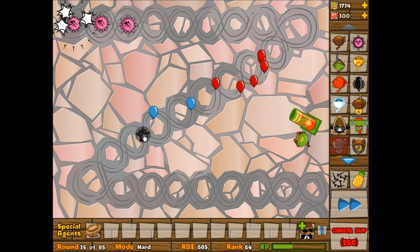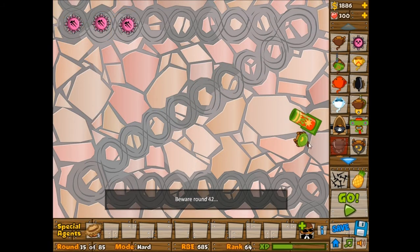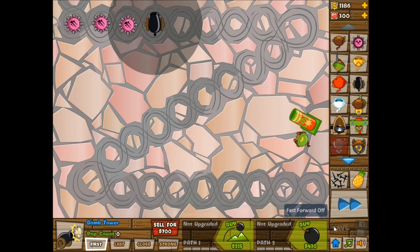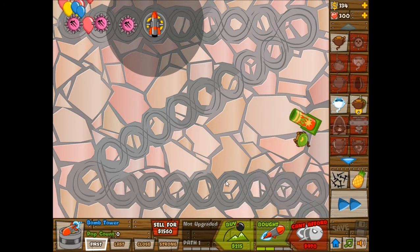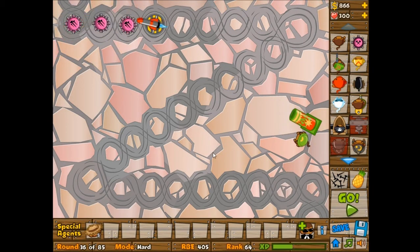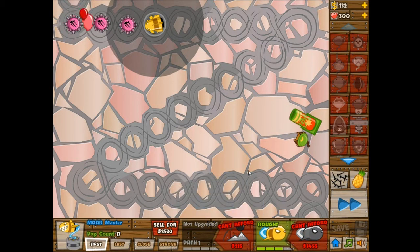I do have quite a few more rounds until the actual MOAB appears. I'll start sending in some bomb towers to be MOAB maulers. That is kinda lame because I was hoping to just do a bunch of tack shooters, but oh well. Gonna get four MOAB maulers — I mean, I've still got like nine more rounds until the MOAB appears, so I don't need to worry too much about it. But it's always nice to have these defenses done in advance, you know, like recording an episode in advance.